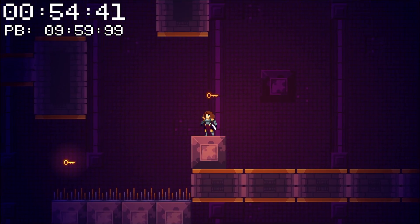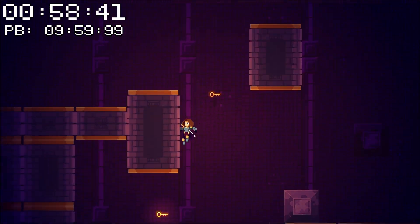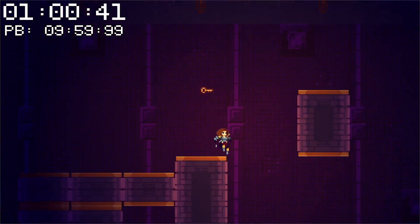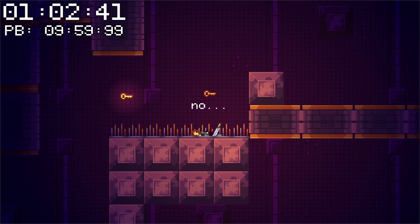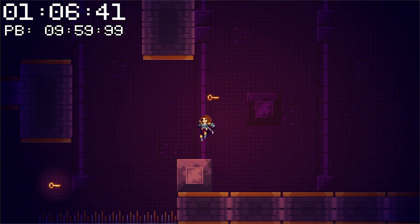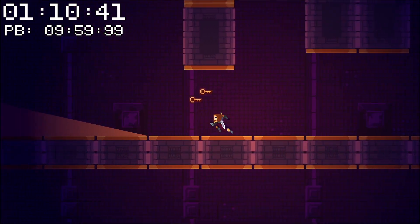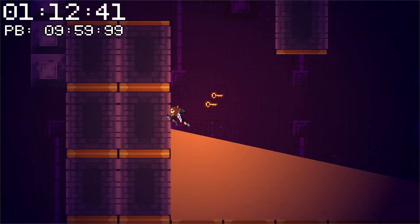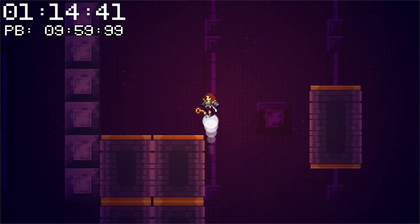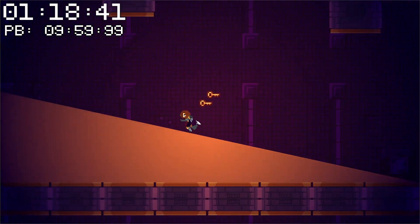Now we're coming up on this section. Basically you've got two options — you can do the wall jumps up, or you can just go here and do a quick slide, and look at that — you've got the secret level key. The movement does work pretty well on slopes. There are some cases where it'll mess up the momentum, but I've got so few slopes right now that it's really not a big deal.